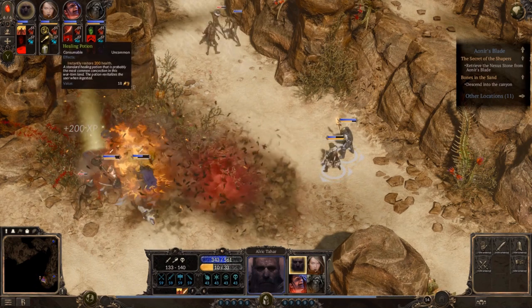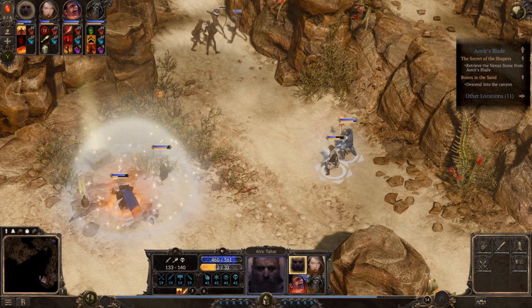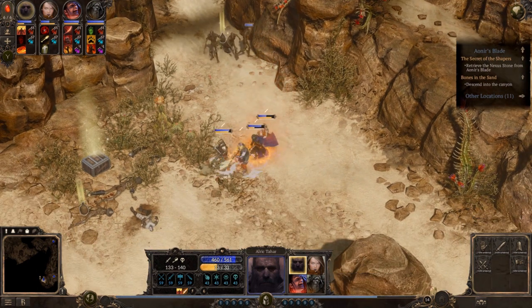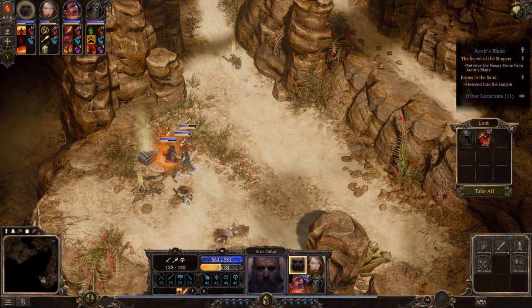First of all, minions should be plentiful. I do not feel like a powerful necromancer without a decent army of necrotic minions. Spellforce gives me three minions. Three is better than one, and with two necromancers in the party I can get six. This is not the worst but also not the best, so for this category I'd say Spellforce scores a 4 out of 10.